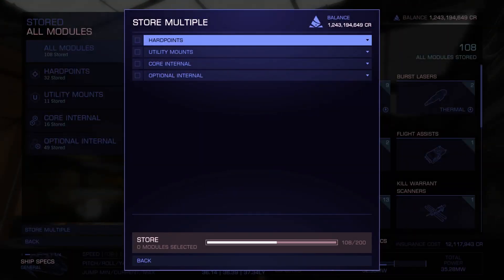In outfitting we now have 200 module space, coming from 120. Even if they give me 500 module space I will manage to fill it and complain it is not enough. But it is already a leap forward from 120 to 200.